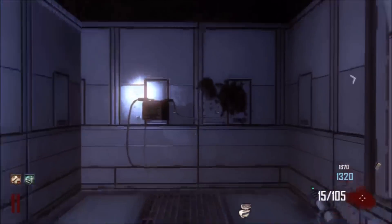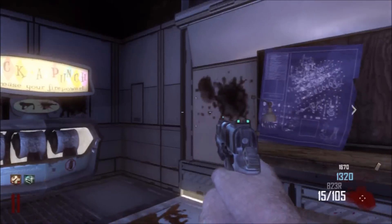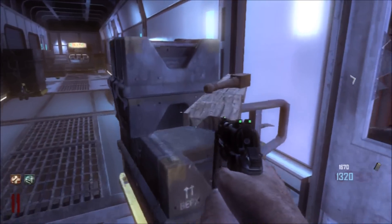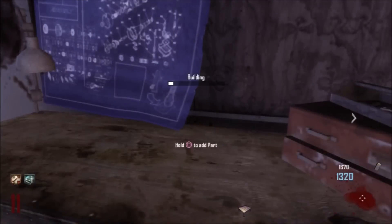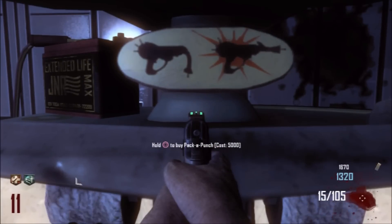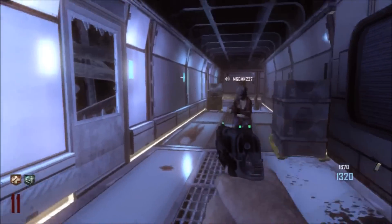Now we're going to take the big Pack-a-Punch sign, put it on the table, and now it looks like Pack-a-Punch but there's still something missing. So I'm going to come over here — this is where the last piece is — and we're going to put it on the table. And now voila, Pack-a-Punch is ready. You can see I can Pack-a-Punch if I have 5,000 points, and we're good to go.